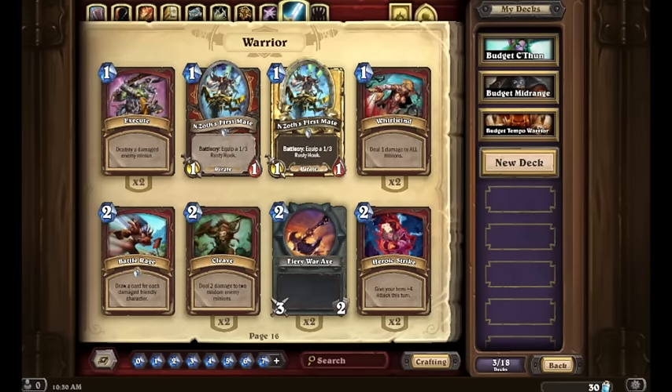For Mage, I say Mana Wyrm, Sorcerer's Apprentice, Spellslinger, and Faceless Summoner are all fantastic crafting priorities — most of your best spells are base spells anyway. For Paladin: Aldor Peacekeeper, Murloc Knight, Equality, and Seal of Champions. For Priest: Flash Heal, Circle of Healing, Auchenai Soulpriest, and Holy Champion. For Shaman: Lightning Storm, Thing from Below, Tuskarr Totemic, and Thunder Bluff Valiant. For Warlock: Siphon Soul, Power Overwhelming, Shadowflame, and Flame Imp. For Warrior, which we got quite a bit of already: Ravaging Ghoul, Bloodhoof Brave, Bash, and Battle Rage are some of your most high priority cards to craft.